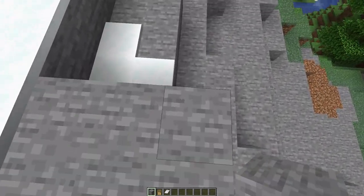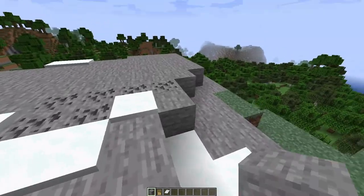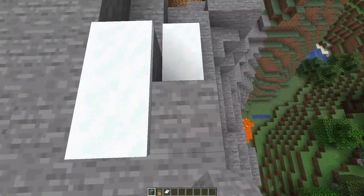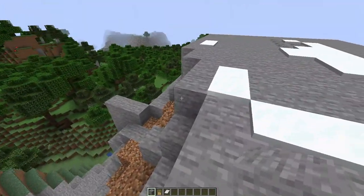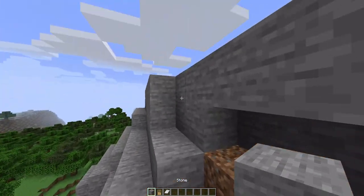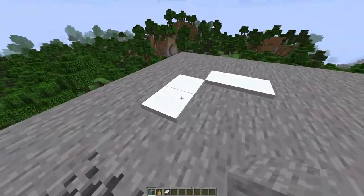Just get a good foundation. Building a house is a lot easier in creative mode because you can have as many blocks as you want. We're just gonna build a nice foundation. Looking good. If you double-click W it boosts you forward.